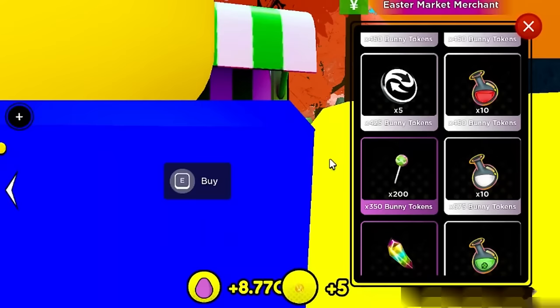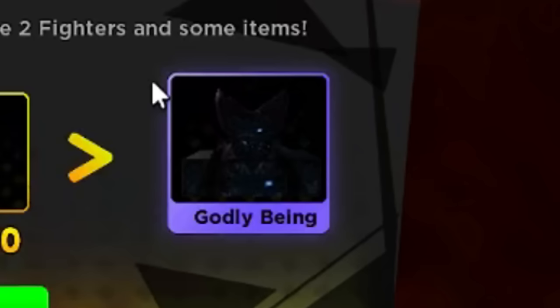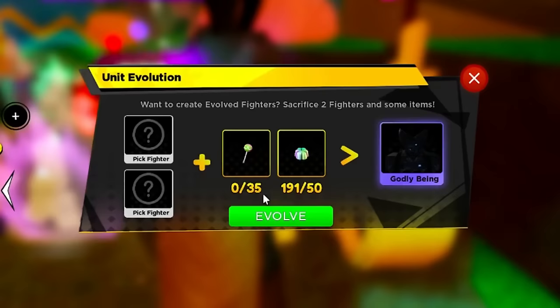You go to the Easter market and you can purchase items - there's candy jelly and lollipops over here. The lollipops cost like 350 bunny tokens, 350 for the other one, 700 total. You use those and go to the machine on Easter Island on the right side to make the godly being. I believe this is going to be Cosmic Garo - if you guys have seen One Punch Man. You only need 35 lollipops and 50 of the candy things.